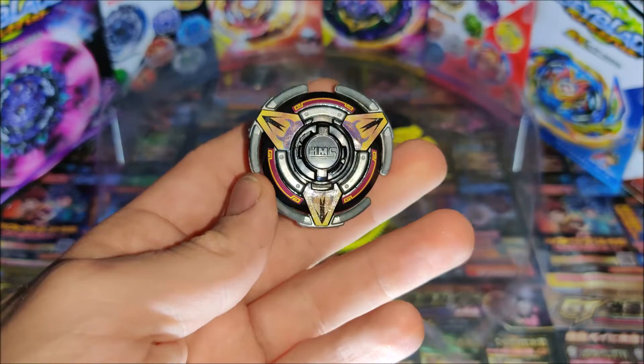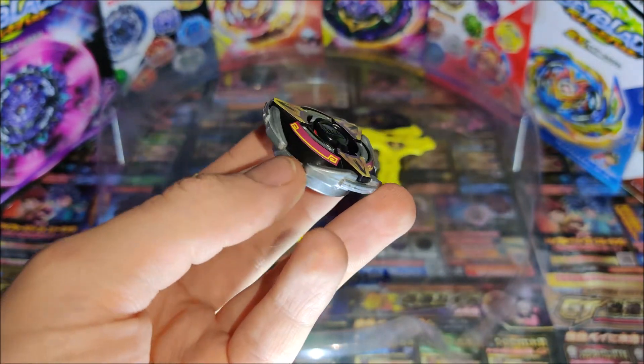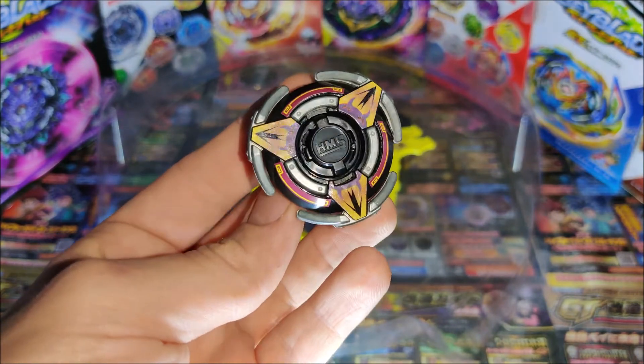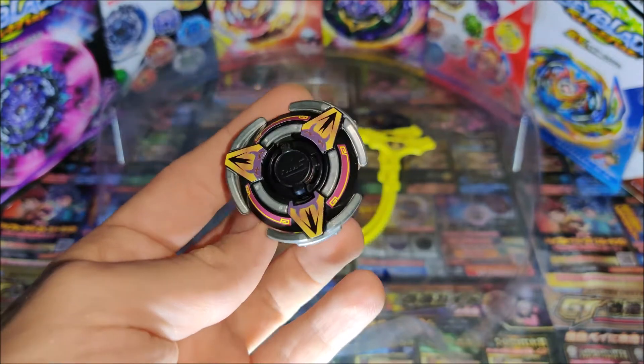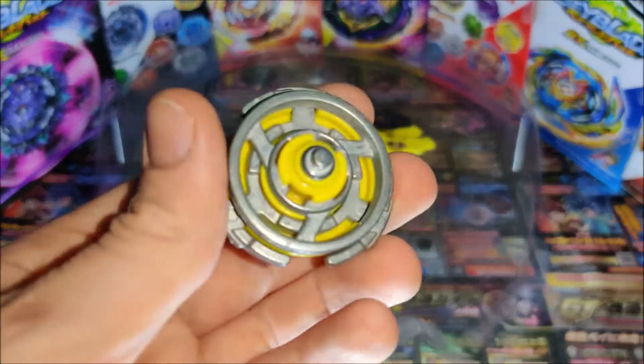The Metal Flat core is probably one of the best in the HMS format. The Advanced Striker attack ring is again very similar to Drago GT's, just without the little point. It's good for upper attack and generally an all-around good ring. You can see these little metal shafts on the outside of the ring as well.